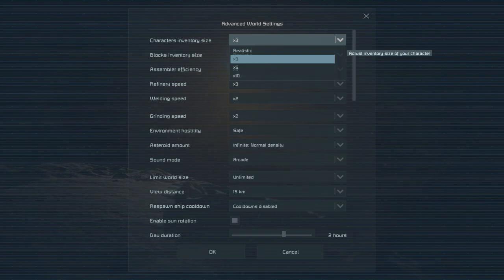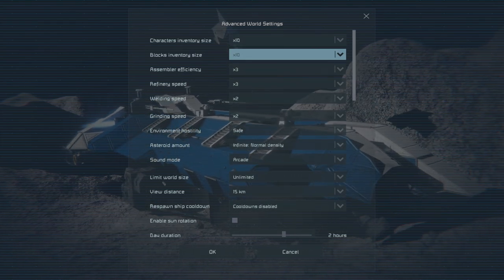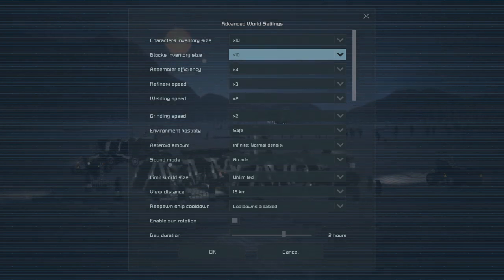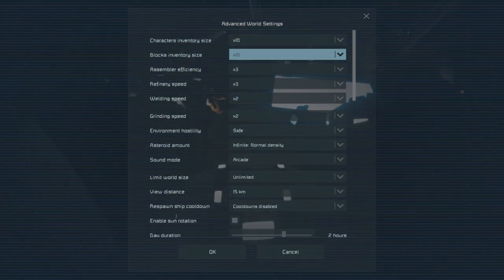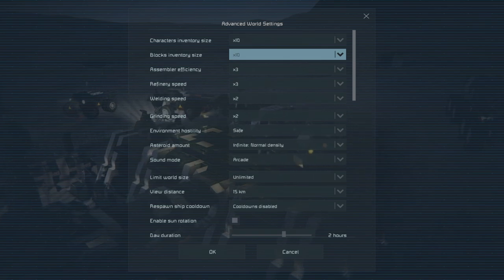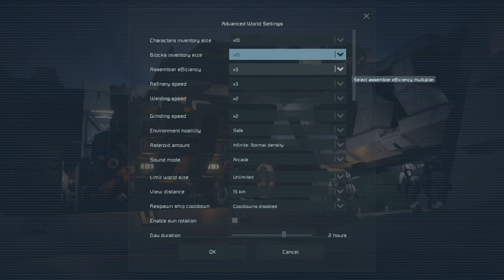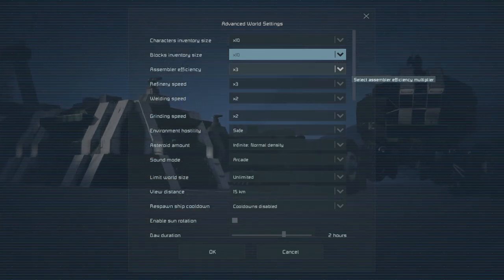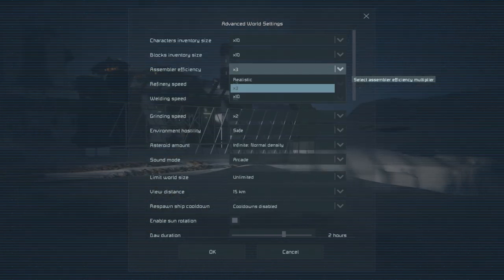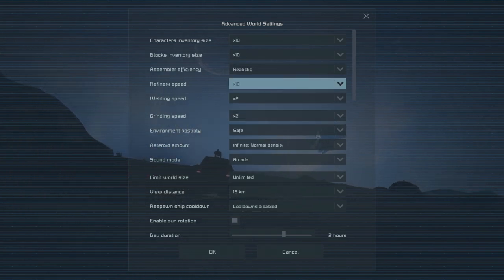I'm going to set most settings higher than default vanilla. For example, my general rule of thumb on large cargo containers is one and a half large thrusters per cargo container — because I build based on max inventory sizes. If you're using smaller inventory sizes or slower speeds, you can scale things back. Let's set efficiencies at realistic and speeds up.